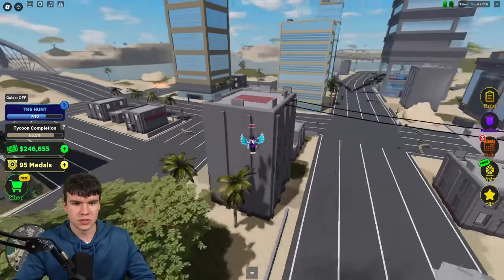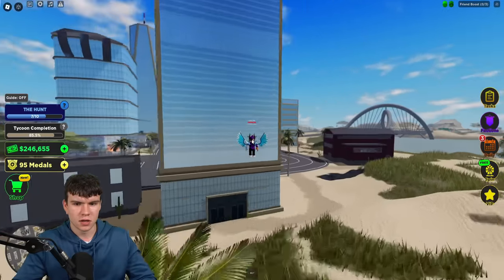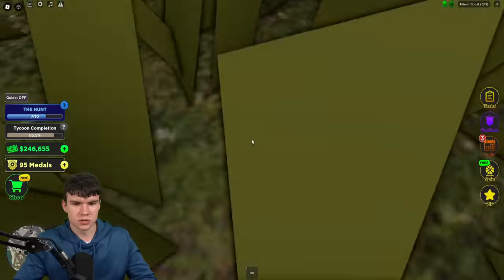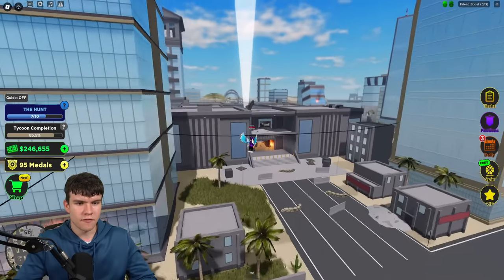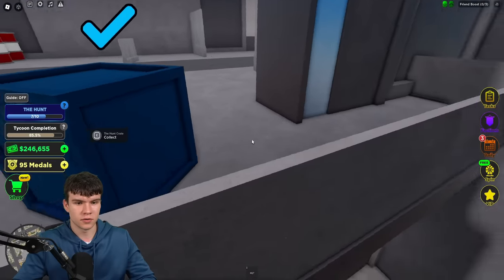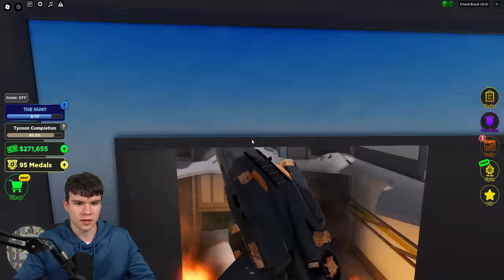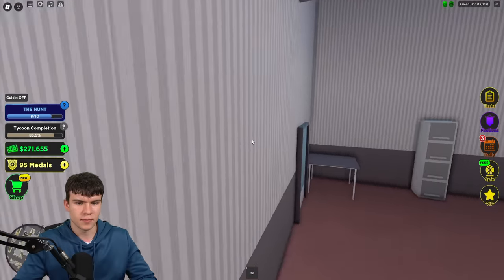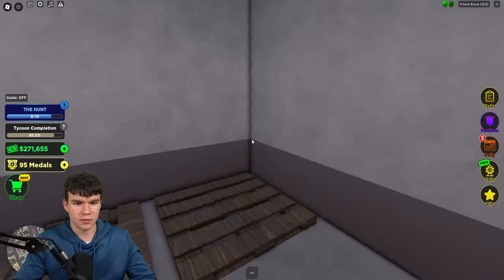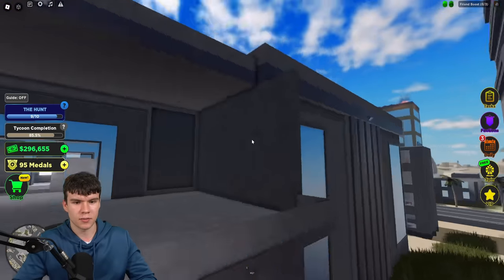We just need to continue our search and see if we can find some more. I think I know where the rest will be — they're probably going to be inside of here somewhere. Let's have a good little look. Yeah, here is one just over there guys. Let's collect that one up. There's number eight out of ten. Let's continue our search. We already checked the roof — there was none over there. There's another one right over here guys. Let's claim that one up. There we go — it's number nine out of ten.